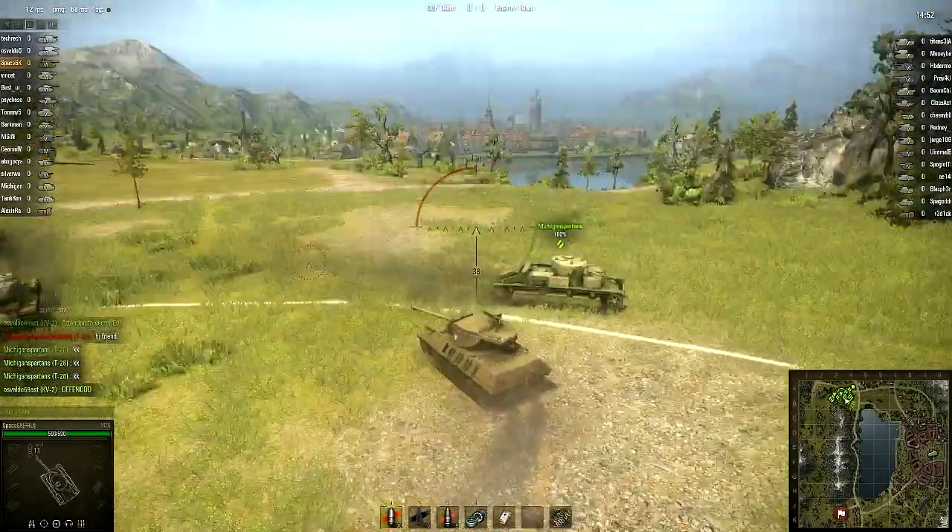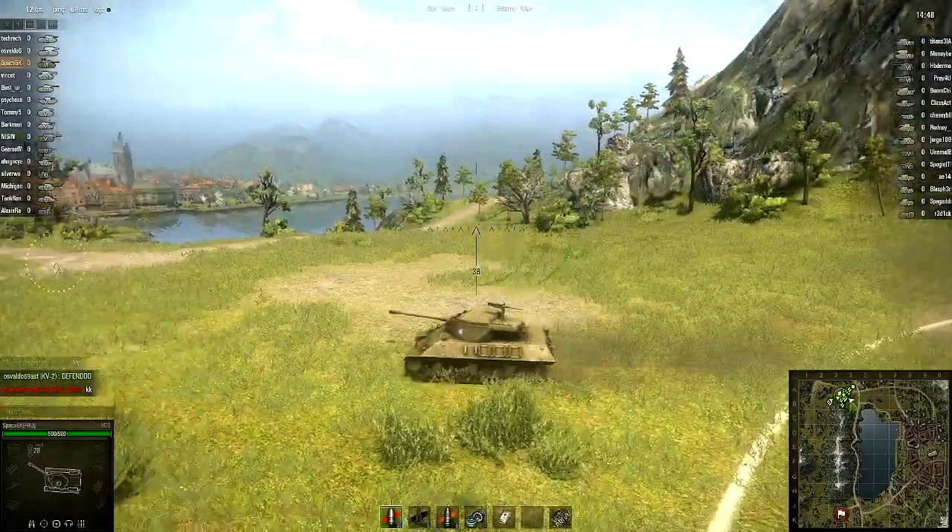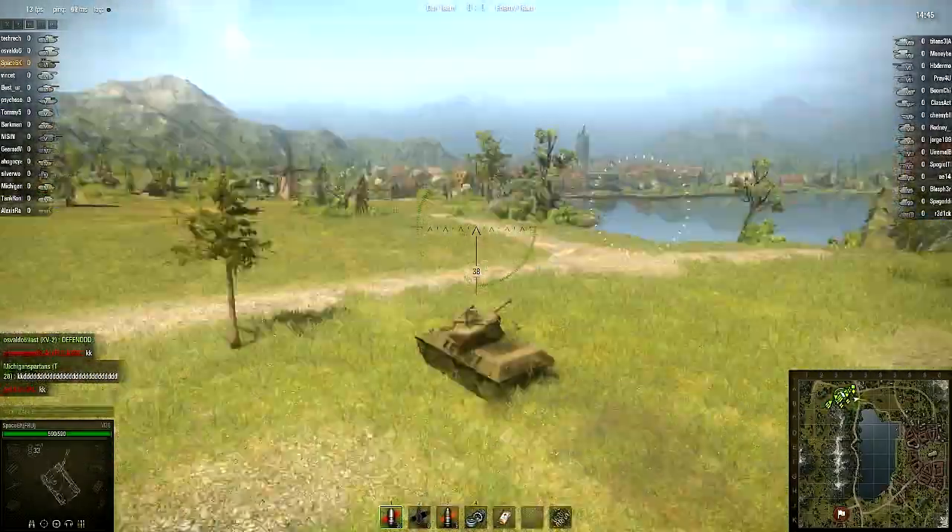Some of the desert maps look pretty insane now too with all the sand dunes and everything. You can just go ramping off of those things if you get a nice fast tank, and really blow your tracks off.